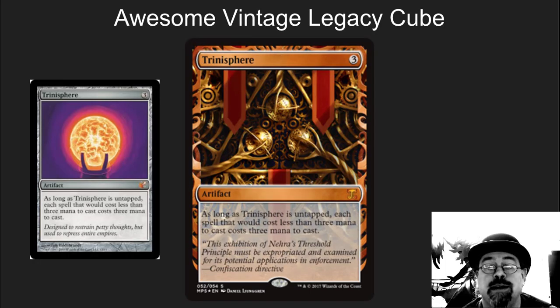Next we've got Trinisphere. This is one of the meanest cards in Legacy and in Vintage. I have had people pick this card up, read it, and then play wrong against it. I've had people see Trinisphere out and go, okay, I'm going to play a land — Dark Ritual — play my Mox for free. No, Dark Ritual costs three. This card just shuts the game down. It stops Storm, it does crazy cool stuff. It is one of the few cards that is restricted in Vintage and legal in Legacy. This card shuts Brainstorm decks down. It is so, so good. I really, really like it in the MUD decks.